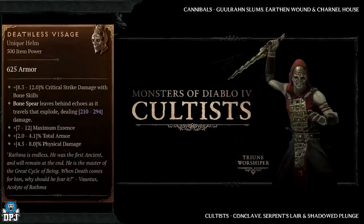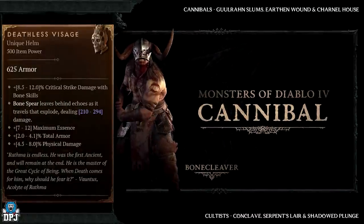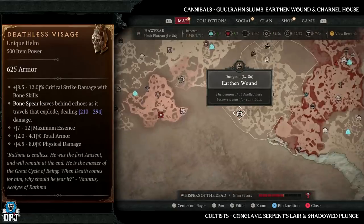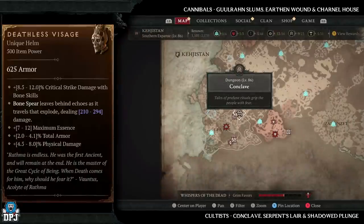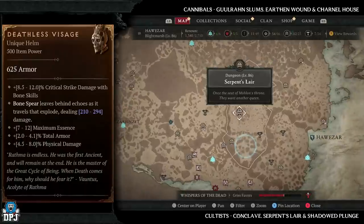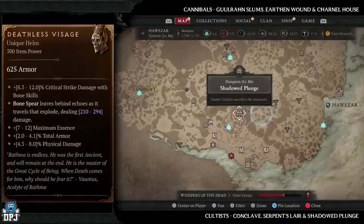Next up we have the Deathless Versarge, which has increased drop chances from cultists and cannibals. Cannibal dungeons: Ghuuran Slums, Earthen Wound, and Carnal House. Cultist dungeons: Conclave, Serpent's Lair, and Shadowed Plunge. Six dungeons in my opinion are great for these enemy types, so do what you gotta do and hopefully get lucky.